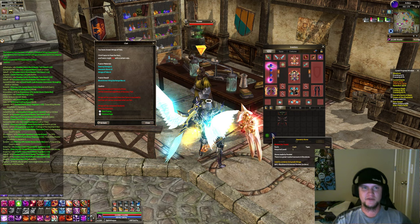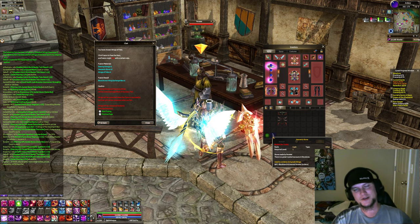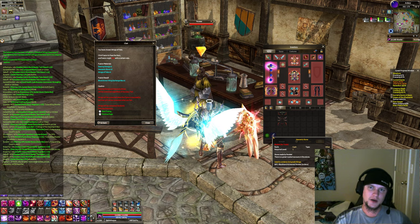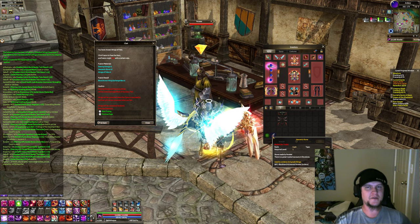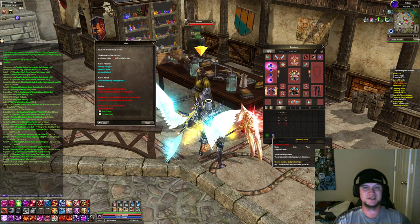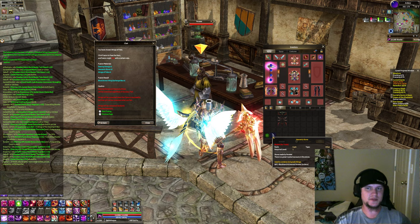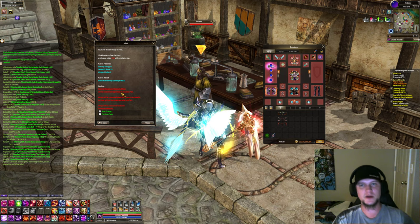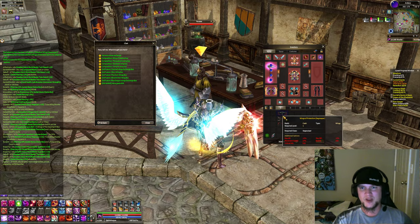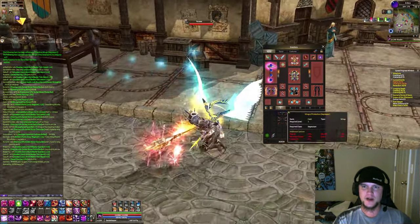The Heavenly Stones are bound items — you cannot buy them from another character. You actually have to run Infinite Battle and fight your way through to the boss. You cannot wait for the crazy modes or anything like that; you have to go straight to the boss. It's a very rare drop from that boss, but they do drop the Heavenly Stones.